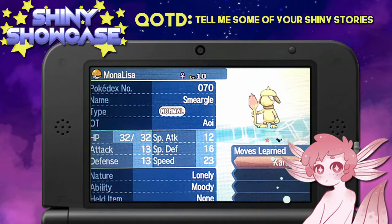It actually has a really good sort of nature. I don't know if the nature is really good, but Moody is kind of interesting that it has that, because I'm pretty sure that's a hidden ability, which isn't super rare when you're SOSing. By the way, all of these Pokemon I got with the SOS method.